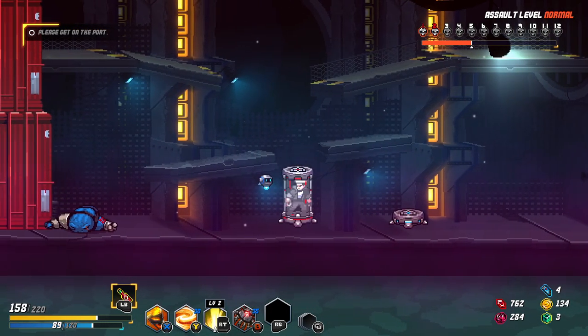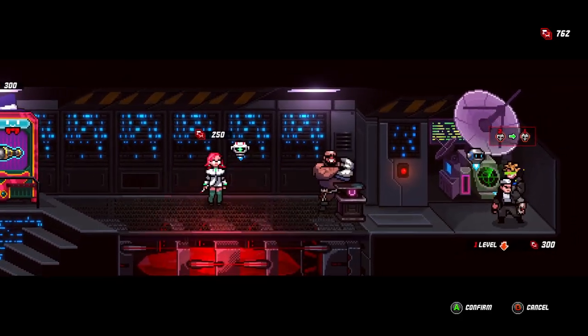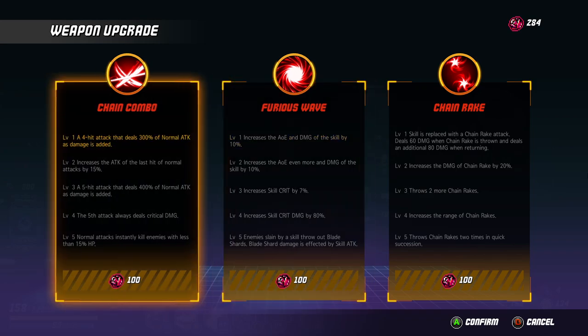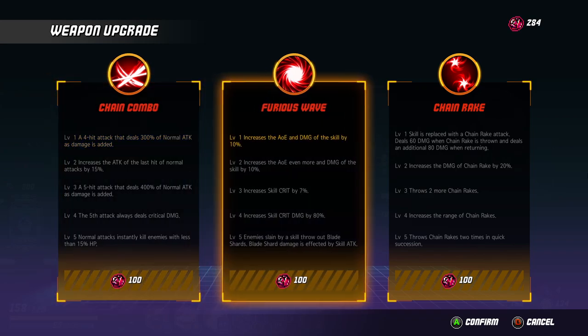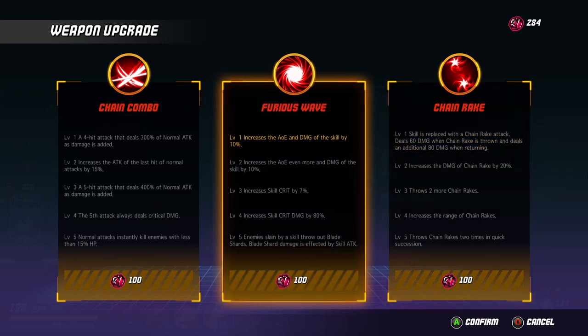Let's go — we're going to go for difficulty level down, obviously. First, let's do this. Fourth hit combo 300 damage normal attack. Increase the AOE damage of the skill by 10% — the spinny slash is going to become better. Increase skill crit. Enemy slain by skill will now throw out a blade shard. The skill is replaced by chain rake attack — deal six damage, chain rake is thrown. Let's go with this, let's make the spinny attack a bit better, make it even bigger.